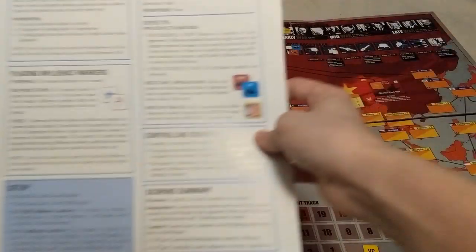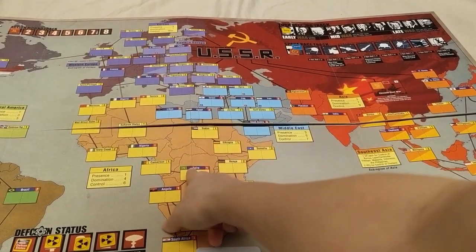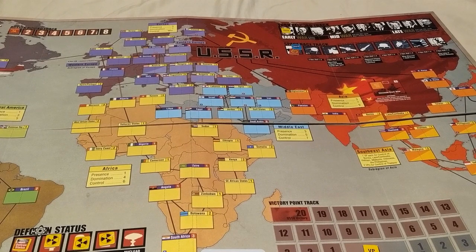When explaining the scoring summary, also explain what a battleground country is — anything in the purple banner is a battleground country, everything else is not. If you're feeling generous, share a little light strategy. For instance, if a card comes out that gives the US control over Japan, let them know so they don't overinvest there and dig themselves into a deeper disadvantage as a first-time player. Things like early-war tips can help without giving away too much.